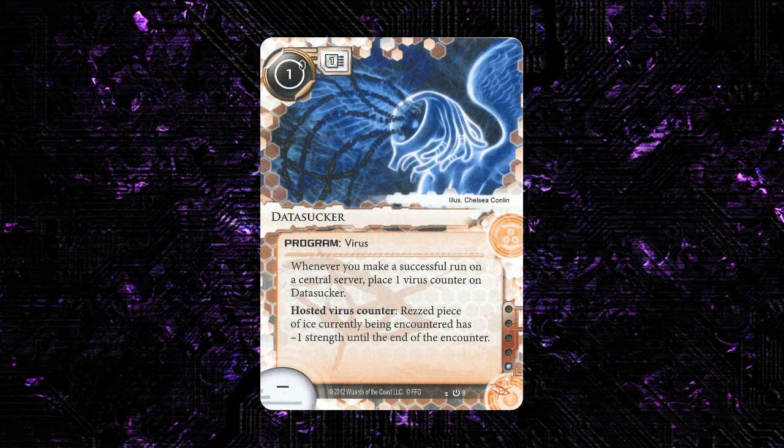Next up we have one of the most extensively played cards from the initial Anarch card pool — Data Sucker. This is easily one of my least favorite designs ever printed for Netrunner. The idea of the card is totally sound — having some sort of program that helps out your icebreakers, makes them less expensive to use, more efficient. That idea is good, but the particular design of this card has so many problems. I'm of the opinion that a card pool without Data Sucker would be more interesting and would have more interaction between ice and icebreakers than a card pool with Data Sucker.